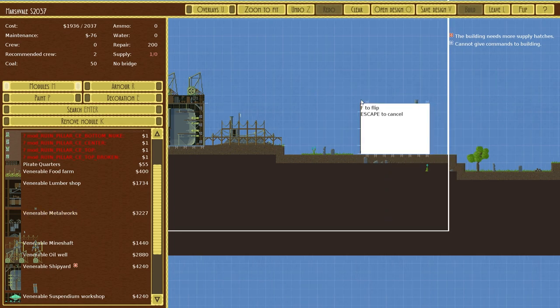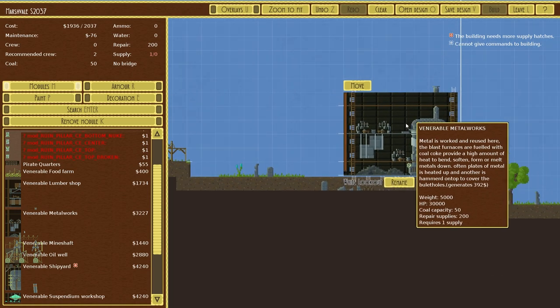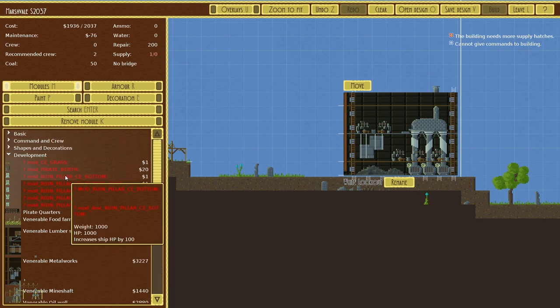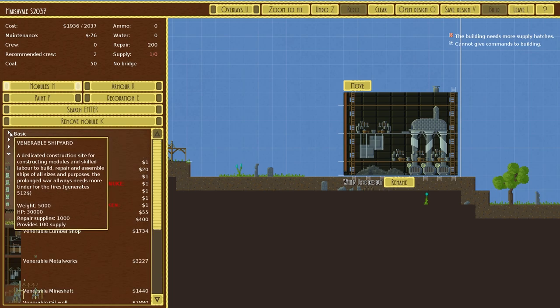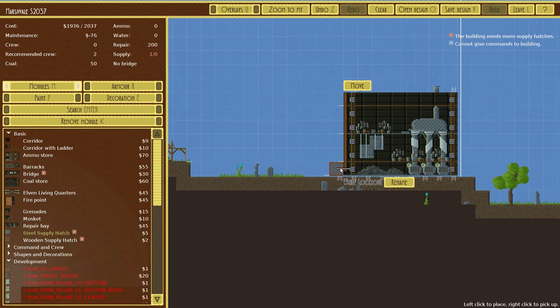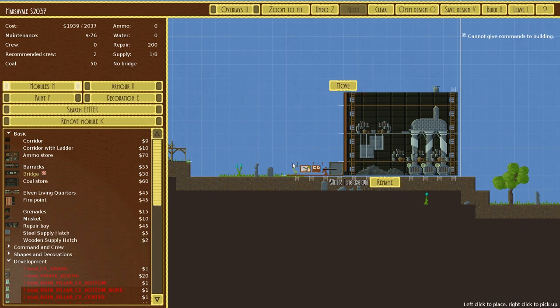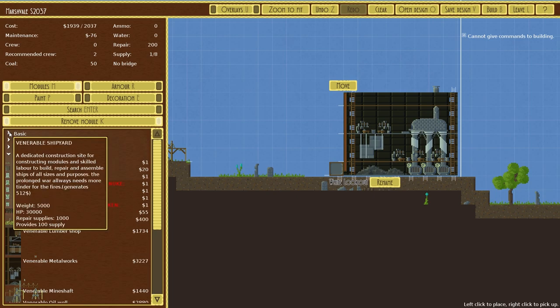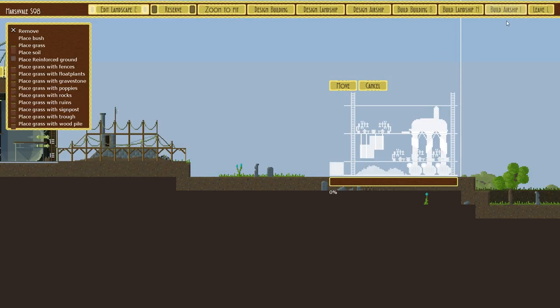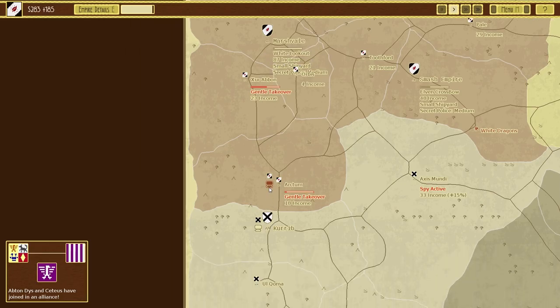This actually needs supply hatches and crew. We'll put one crew member there. We don't want it to give commands right now. It doesn't need a bridge. So we have that sorted and then we can build and leave — we'll let it build up.